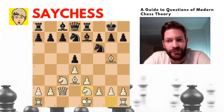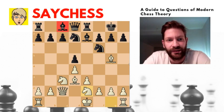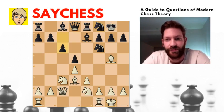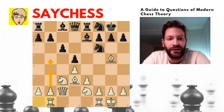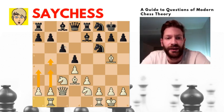Knight to e2, and you can see that black has a slightly cramped position with the bishop on c8 not developed yet. Black played knight to f8 trying to solve his problems, and Botvinnik played castles, then c6, and rook to b1. This could potentially be useful if white wants to play b4 and a4 to try to undermine the black queenside.